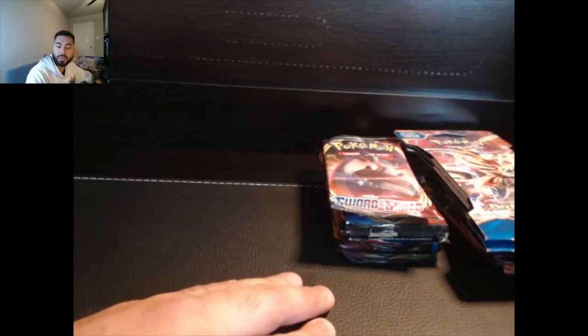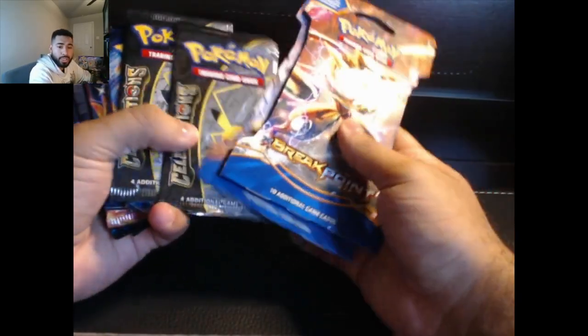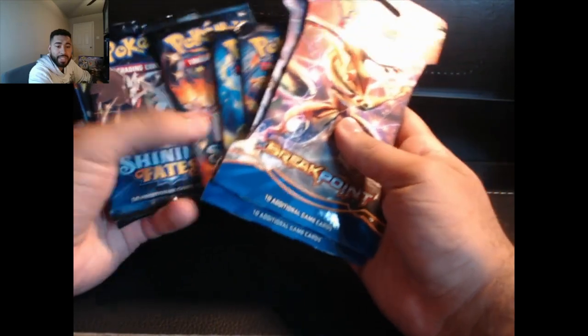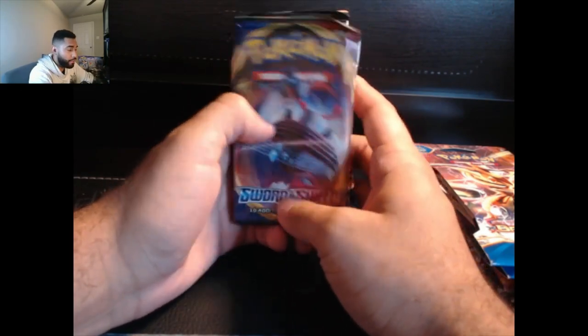Hello ladies and gentlemen, this is your host LL Leo. Today we're gonna be opening up 16 random packs. We'll start with two base set Sword and Shield, two Rebel Clash, two Battle Styles, two Vivid Voltage, two Breakpoints, two Celebrations, two Evolutions, two Shining Fates, and end with two Cosmic Eclipse. Question of the day: what set do you think is gonna have the best pull out of all of these?